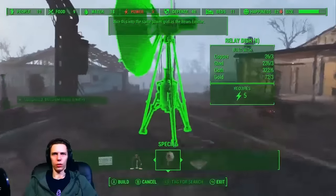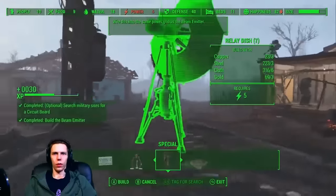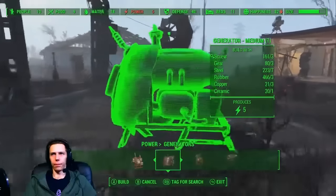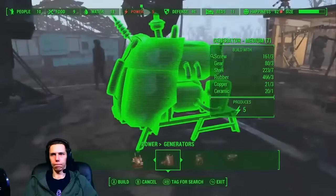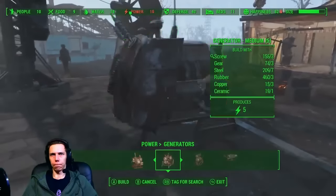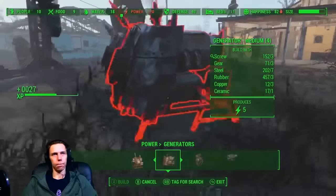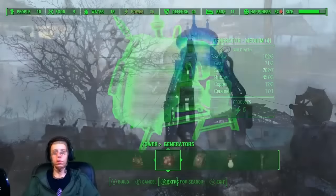Next you need to build the console, the beam emitter, and the relay dish. After building all four items, you need to get power to the device — you'll need about 25 to 30 power. I put out five power generators and connected them all together to power it up.